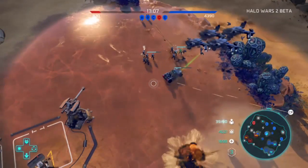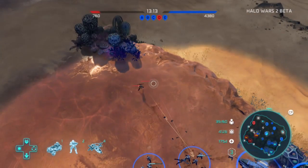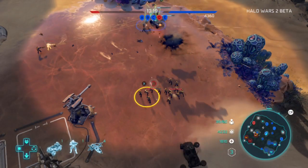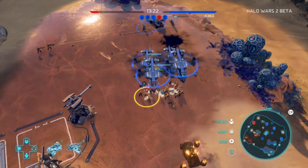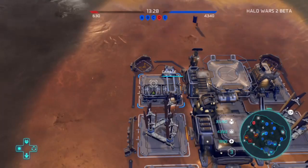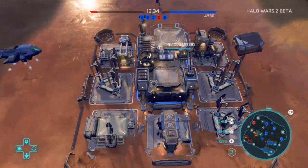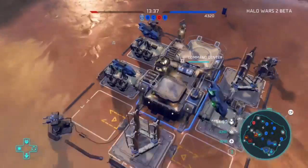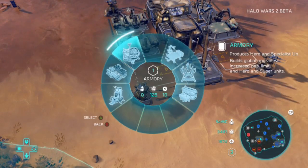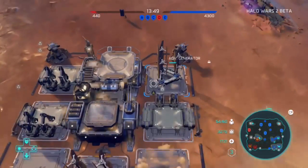I think those support airplanes are actually buffing my infantry so much that they're taking way less damage from the Snipers. I was able to take out the Snipers and have my Warthog take out the turret. Then my teammate moved in with some really big heavy vehicles and we took out the base. It was a very easy win because our enemies had no idea what they were doing. I built three tanks but the game ends before I even get to use them, which is kind of a bummer.